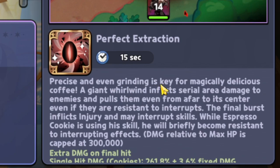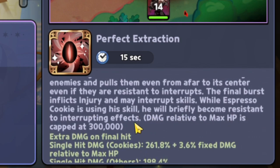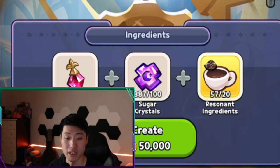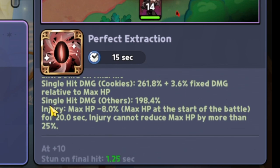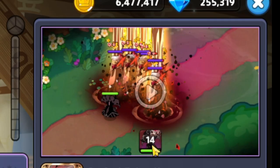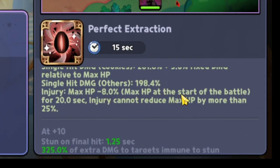Perfect extraction — precise and even grinding is key for magically delicious coffee. A giant whirlwind inflicts area damage to enemies and pulls them even from afar to its center, even if they are resistant to interrupts. The final burst inflicts injury and may interrupt skills. While Espresso Cookie is using his skill, he will briefly become resistant to interrupting effects, and damage relative to max HP is capped at 300,000.